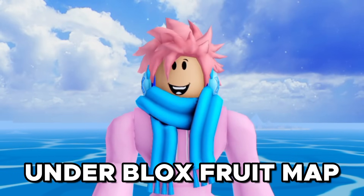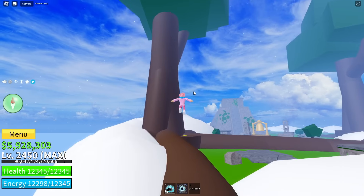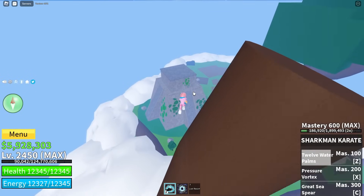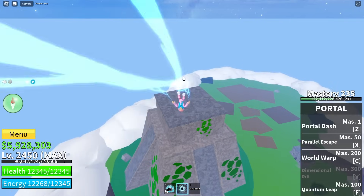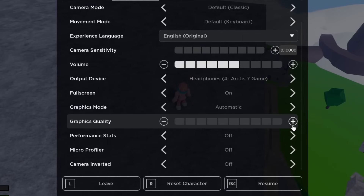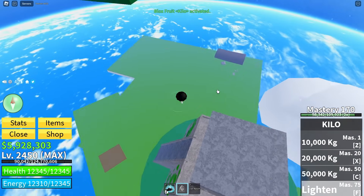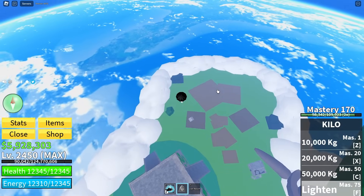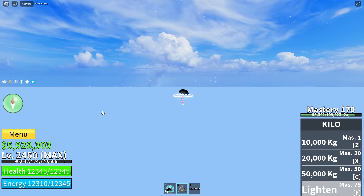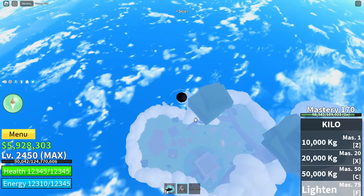The next trick basically lets you see underneath the entire Blox Fruits map. There are a bunch of glitches that let you do this, but this one is pretty unique. All you have to do is equip a fruit that lets you fly up — a very good one for this is the kilo fruit. Go to a very high location on the map, then go into your settings and turn your graphics to the lowest they can be, making sure they're set to manual, not automatic. Once your graphics are on low, simply activate the kilo fruit's ability and fly high enough, and you'll be able to see what's underneath the Blox Fruits map. It might surprise you — it's the earth underneath there, which means we're actually not on earth. It doesn't have much practical use, but it's a pretty cool trick.